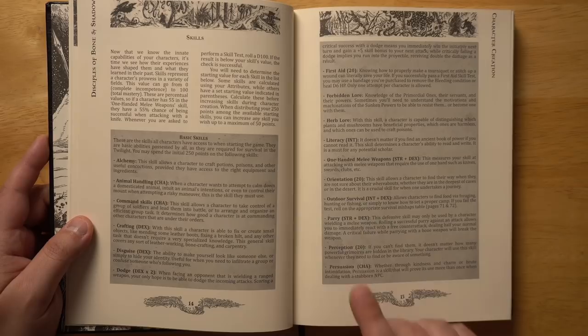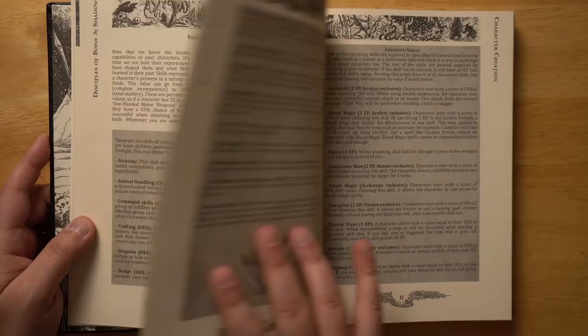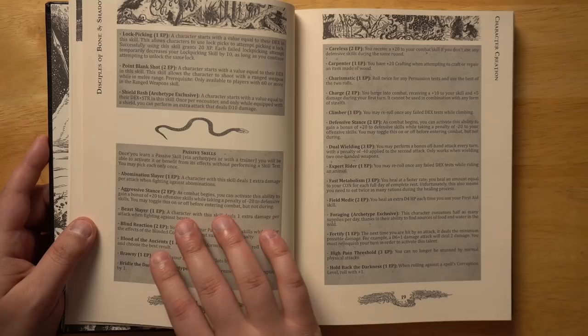Some skills by default start a little bit higher. One-handed melee, for example, starts out at Strength plus Dexterity, so an average would be around 20, and then you can raise it from there — because some skills are really important no matter who you are. Some skills just start at zero and you have to level those up all on your own.